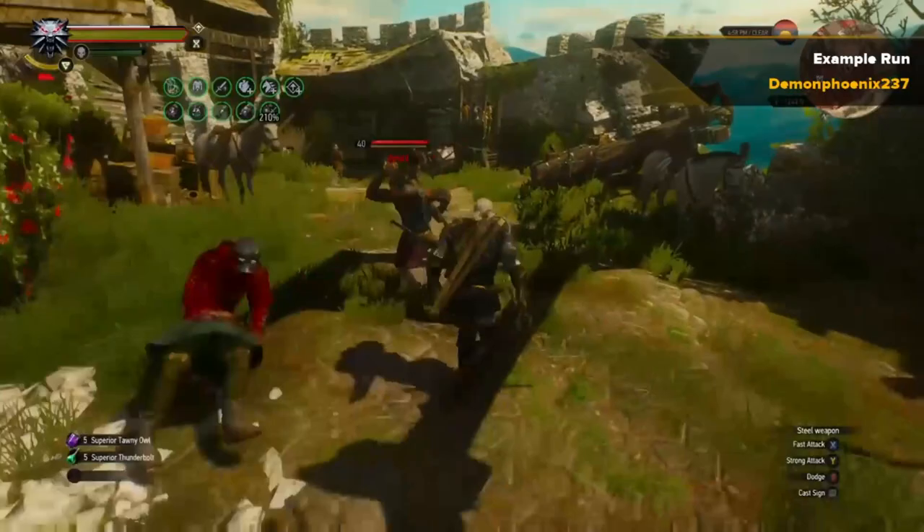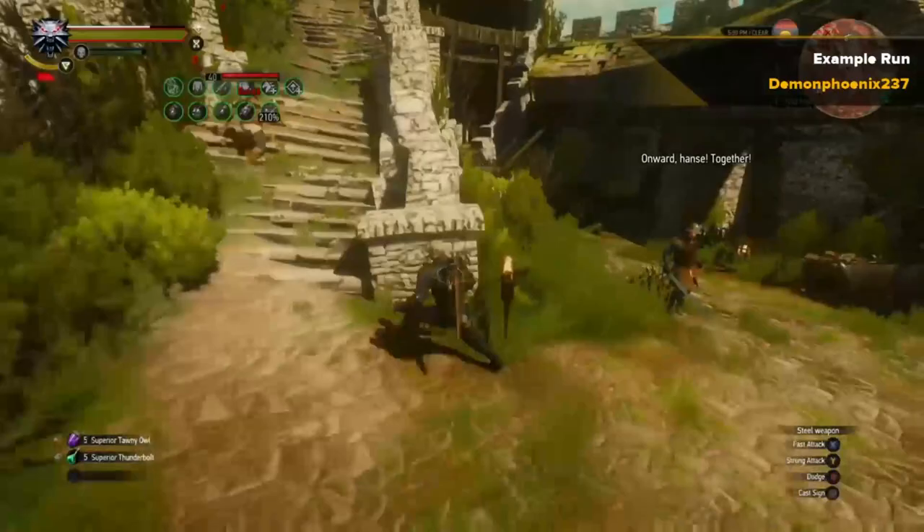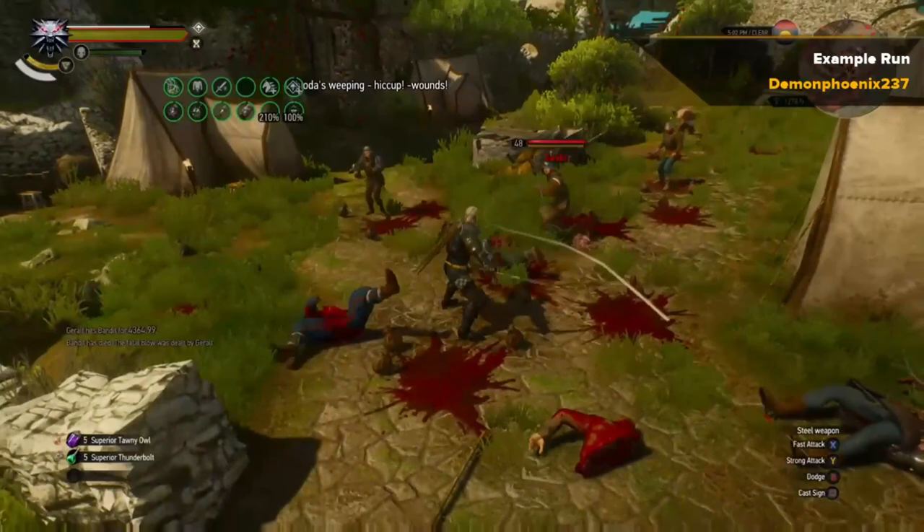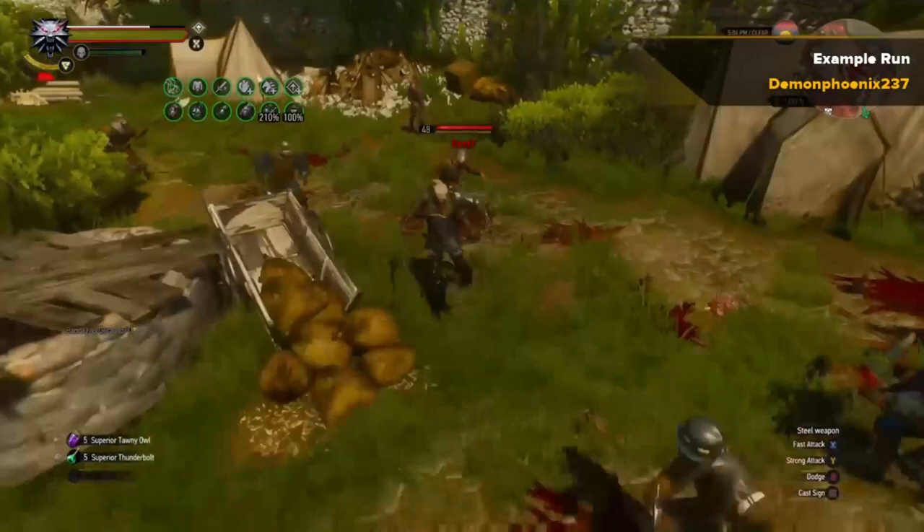This is an example of a run. If you do it properly you can get it down to two minutes a run, so you can do 30 runs an hour. All we're going to do is make sure that the torchbearer — the guy who runs with the torch — gets the signal off so that all the enemies come to the Hanse base and you can kill them.